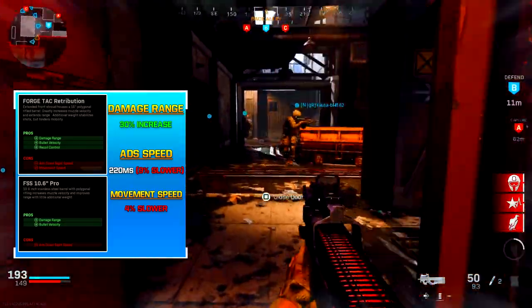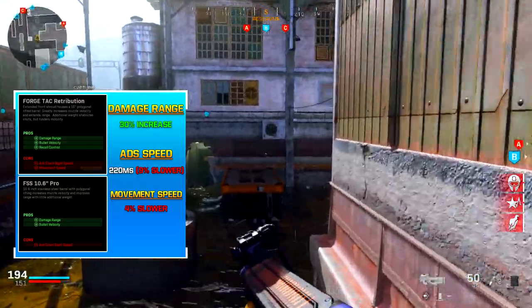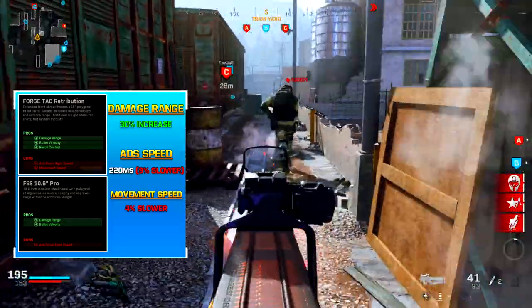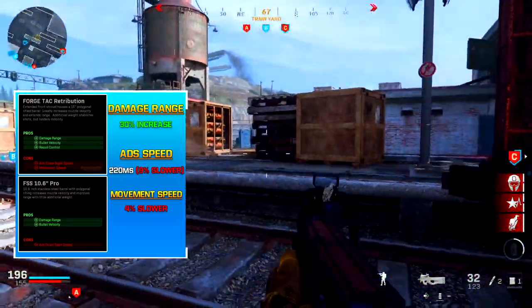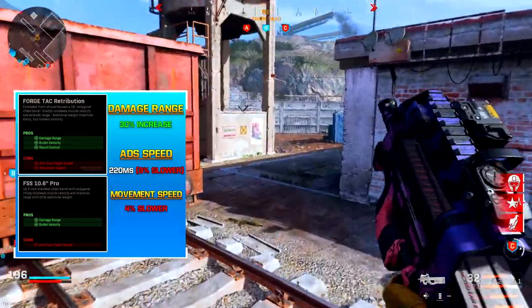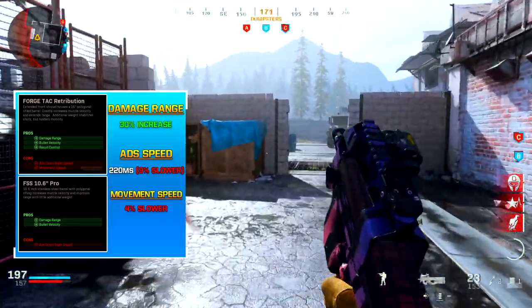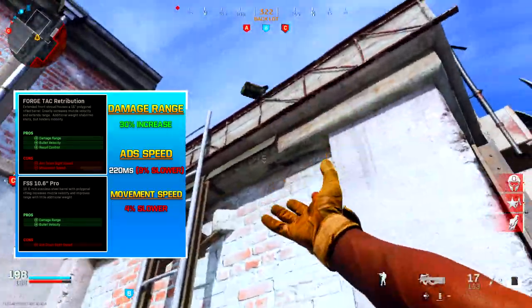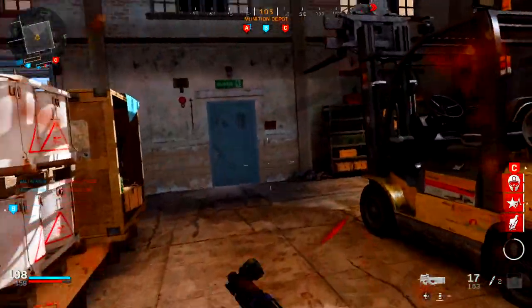The P90 has two barrel options: the Forge Tac Retribution and the FSS 10.6 Inch Pro. However, both come with cons to ADS speed and movement speed. They do increase range by 30%, but that's not really that much, and given how fast this gun fires, it won't be noticeable when keeping engagements short to medium range. These attachments are not needed and I don't recommend using them, especially since they decrease movement speed by 4%.